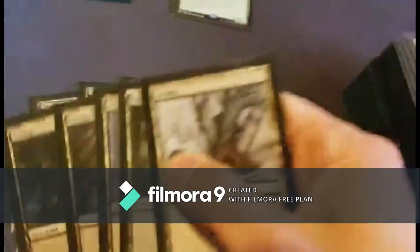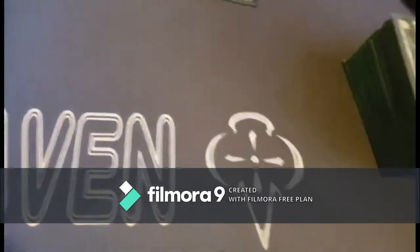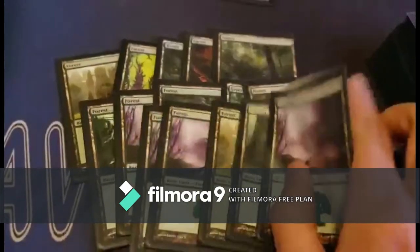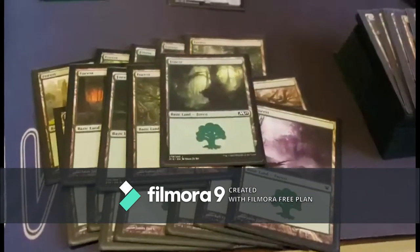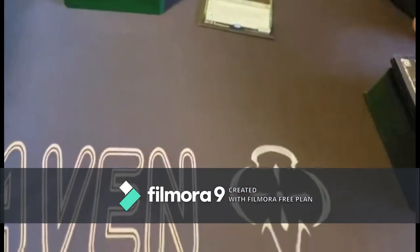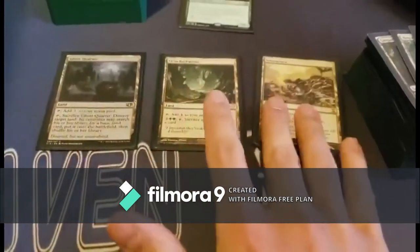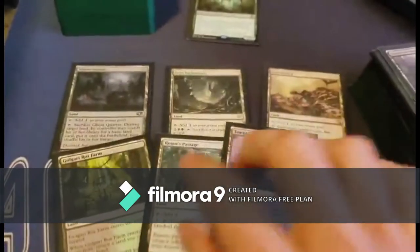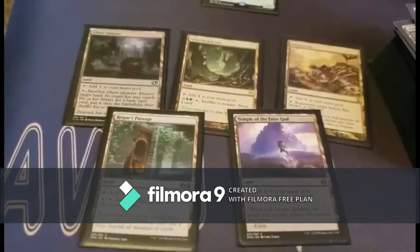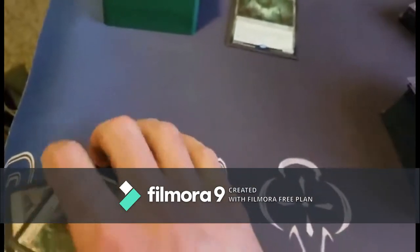We're going to do the lands first. Ten swamps, and then 19 forests because spiders are generally green, so that's 29 lands. For non-basic lands we've got Ghost Quarter, Grim Backwoods, and Swarmyard. Swarmyard is one of the most expensive cards in the deck at around 10 bucks right now. There are also five lands that just add a colorless to your mana pool.